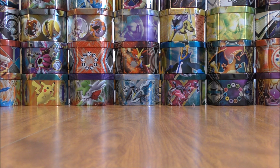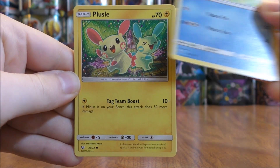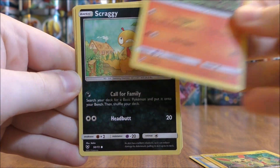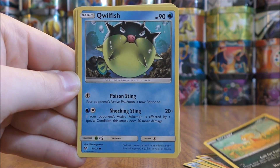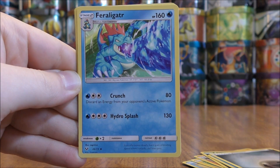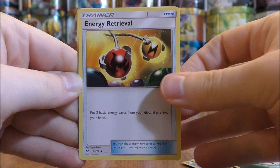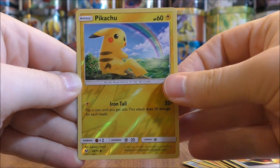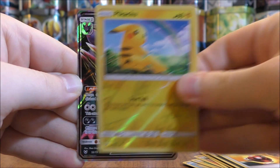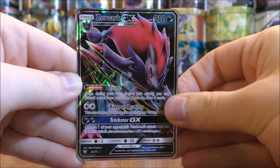The final pack starts with a Bweezil, Plusle, Toriket, Scraggy, Qwilfish, Metal Type Energy, Feraligatr, Warp Energy, Energy Retrieval, and a Reverse Holo of a Pikachu. I do like the artwork on this card, just a common. And the final card here is another Zoroark GX.